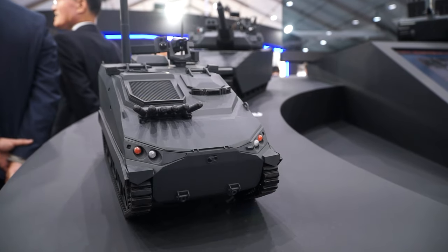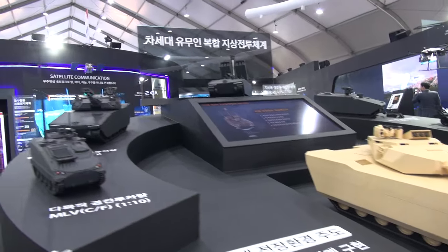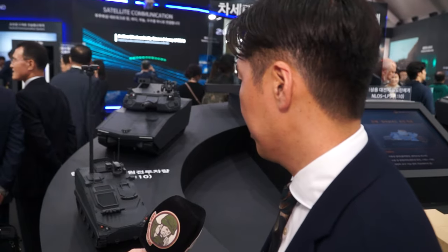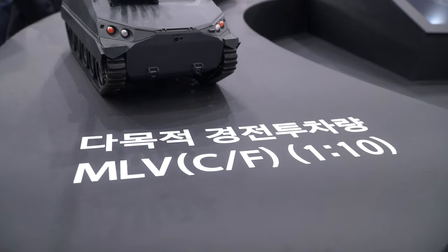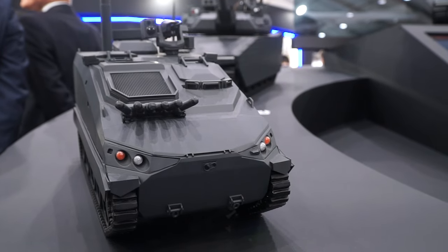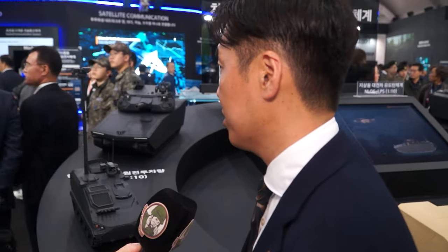The last one is a multipurpose lightweight vehicle. Its main role is scout missions — reconnaissance, surveillance, and target acquisition. There are two crew members: a driver and a commander. Additionally, four infantry soldiers can be mounted on the back of the vehicle. All systems are basically manned-operated, but unmanned operation is a standard option across all vehicles.